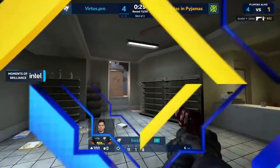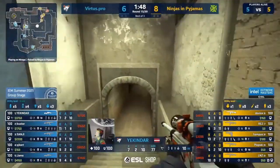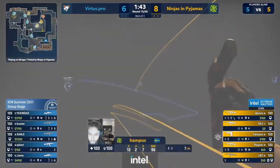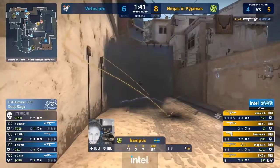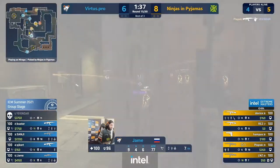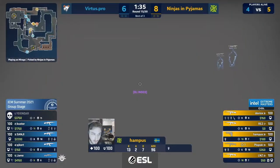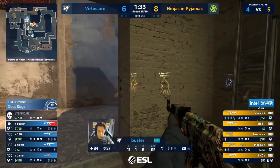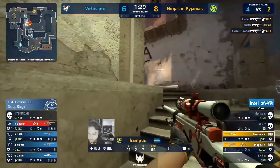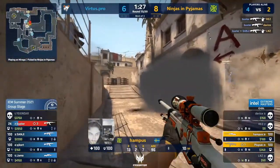Even though Kicker doesn't get that kill, maybe it's position-based. He has that mid spot, gone back under, found value from this position already. He's got to care about the lower drop. The flash comes in and Plopski headshots him immediately. Meanwhile NIP are taking mid — they're going to smoke off Jame and push him as well. Full blinded, Buster's trapped now on ladder. They've got to block the corner.